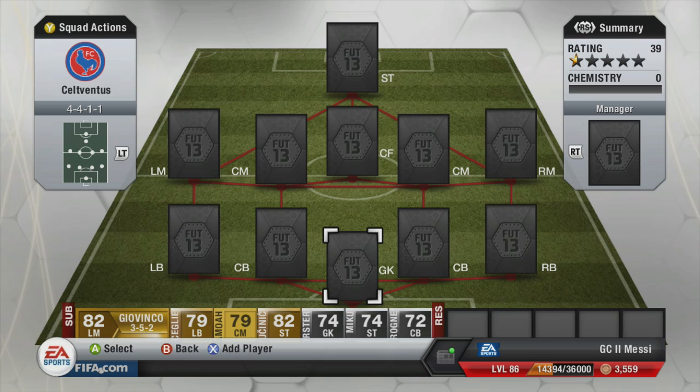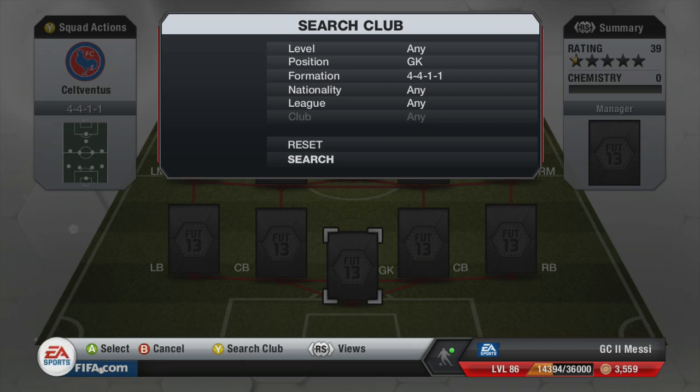I'm going to explain what this squad builder is about — it may say hybrid in the title, whether you consider it a hybrid or not is up to you. This could be themed around the Champions League knockout stages starting in a couple of weeks, featuring both teams from each match. The first one is Celtic versus Juventus. There are some tasty fixtures coming up such as Real Madrid versus Manchester United, which will make a very nice squad as well.